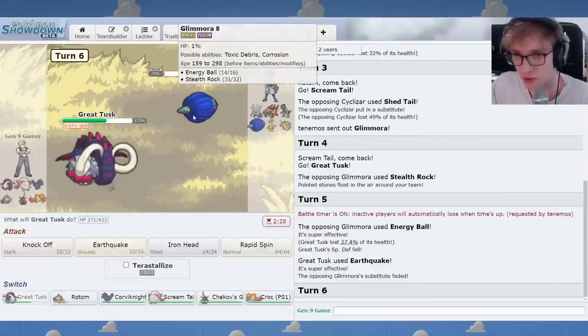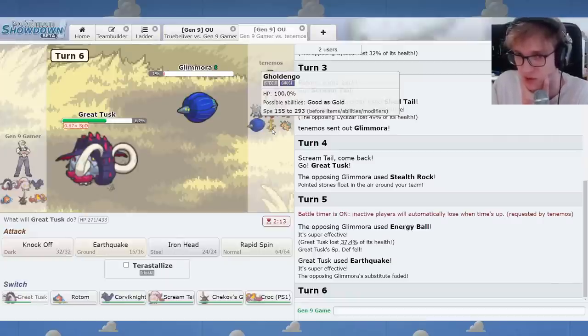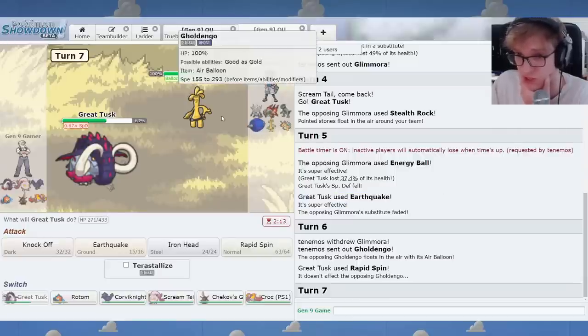I could have gone to Skeledurge and clicked Torch Song — it goes through the sub and kills. That's dangerous though, I don't want to get Earth Powered. I don't want to commit to Terra Fairy this early. You could also Sludge Bomb on the Terra Fairy. But I don't think our team is that bad into hazards, really, because the only guys vulnerable to hazards are Great Tusk and Screamtail. Energy Ball. Maybe Terra Grass will now beat me. I do kind of need this Great Tusk for Goldie. That Sp. Def drop hurts.